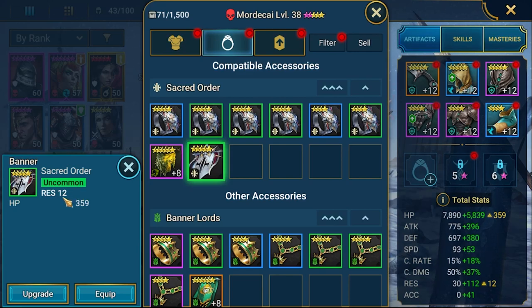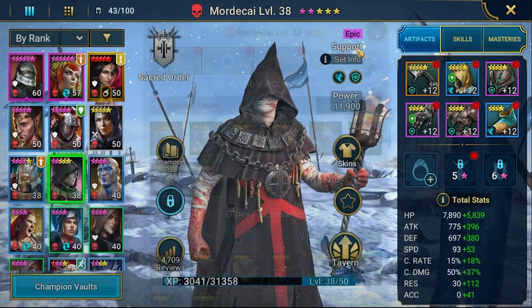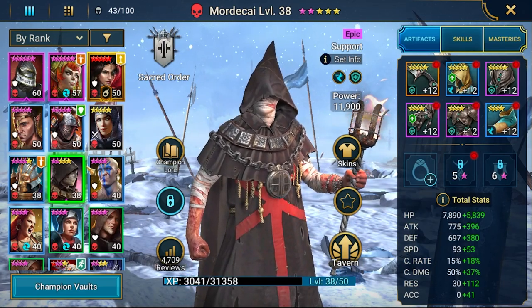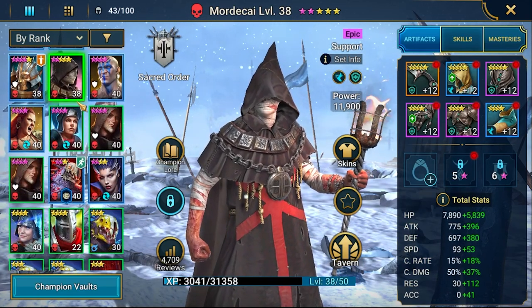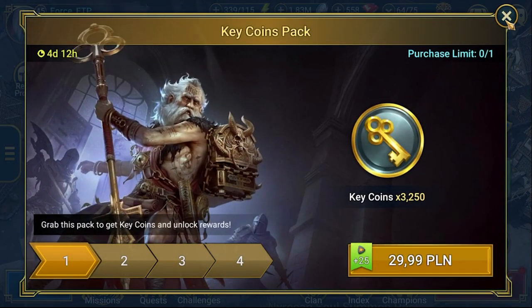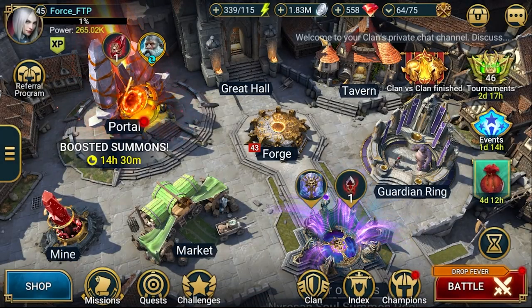We got a resistance banner, that's good, but for the banner I need 630. Decisions need to be made. So besides that, we'll be farming Spider, getting some silver, and upgrading gear a little bit.